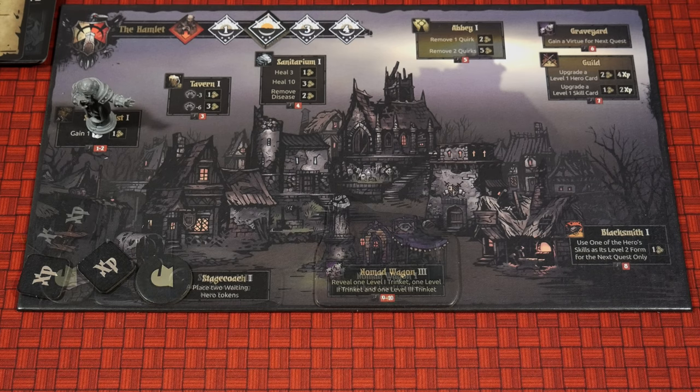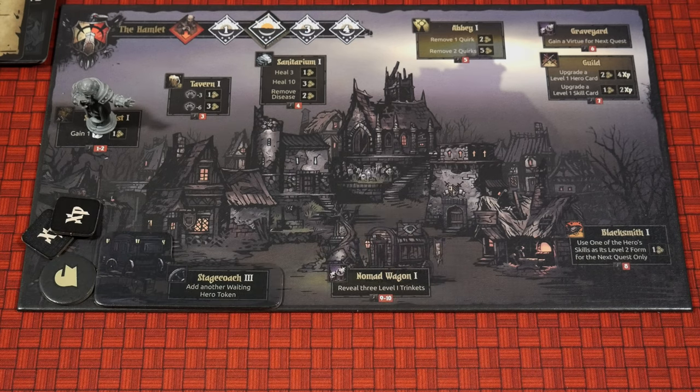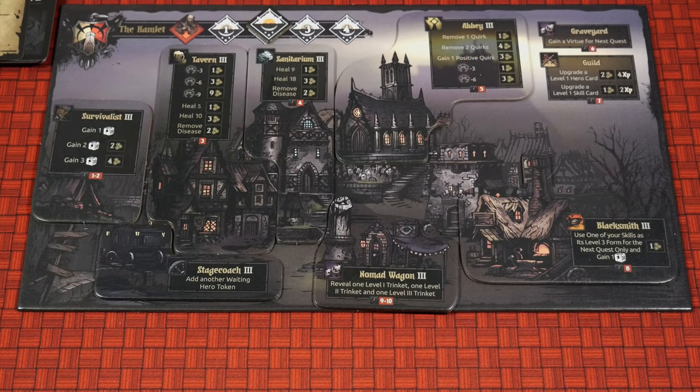When the Nomad Wagon hits level two, you can then place two level one and one level two trinkets, and level two trinkets cost six gold to buy. Once you hit the third level you can place one trinket of each level, and level three trinkets cost eight gold to buy. I'm going to go ahead and place all these upgrade tiles at their highest tier on the board right now to give an idea as to how the Hamlet will change based on level increases. Looking at the Hamlet board jumping from level one to level three, the artwork also shows progression — you can really see it changing and becoming much more structured and sound, like it used to be, versus the ruin it was left in. It's a very cool visual aspect, very similar to the video game.